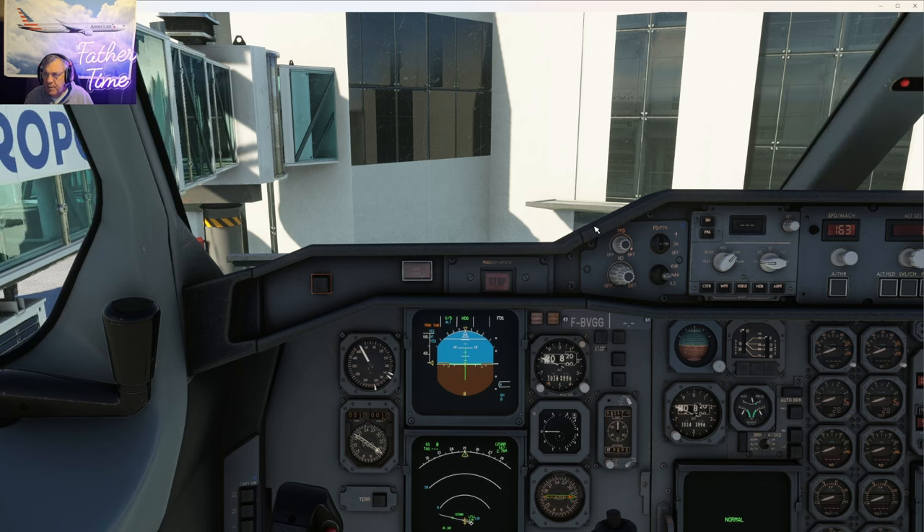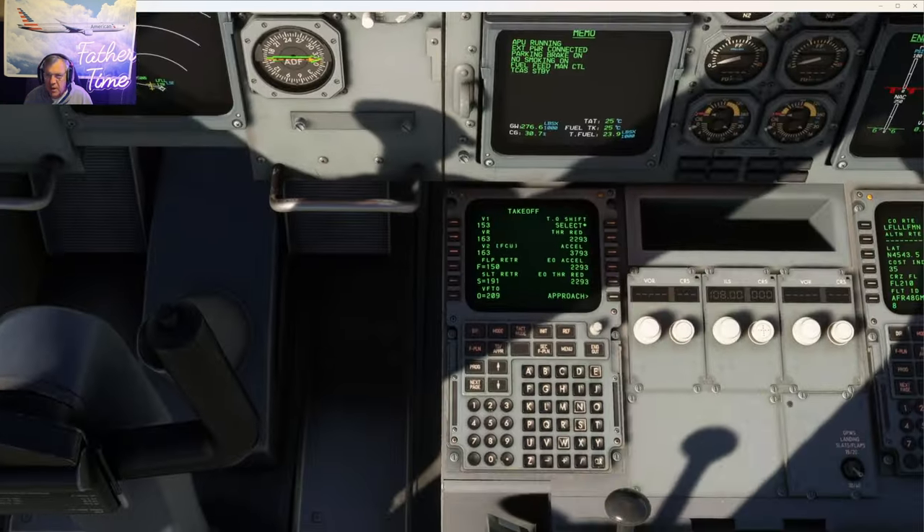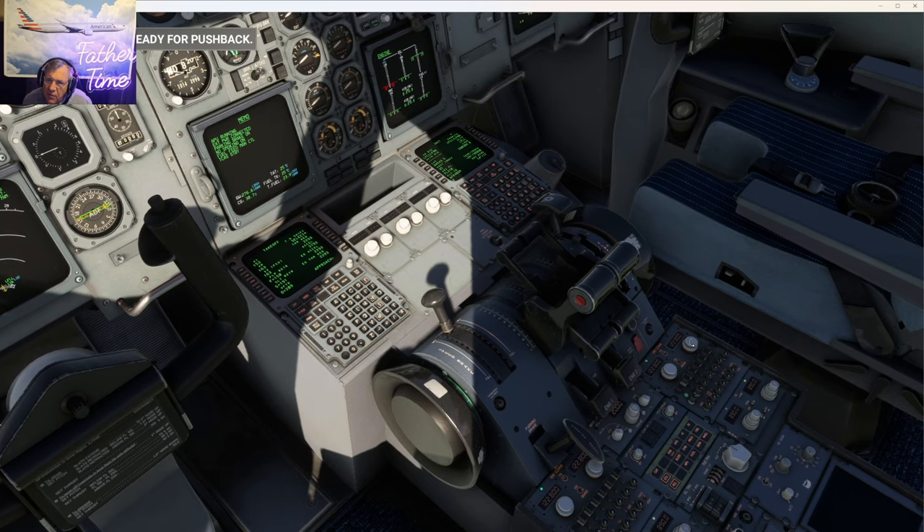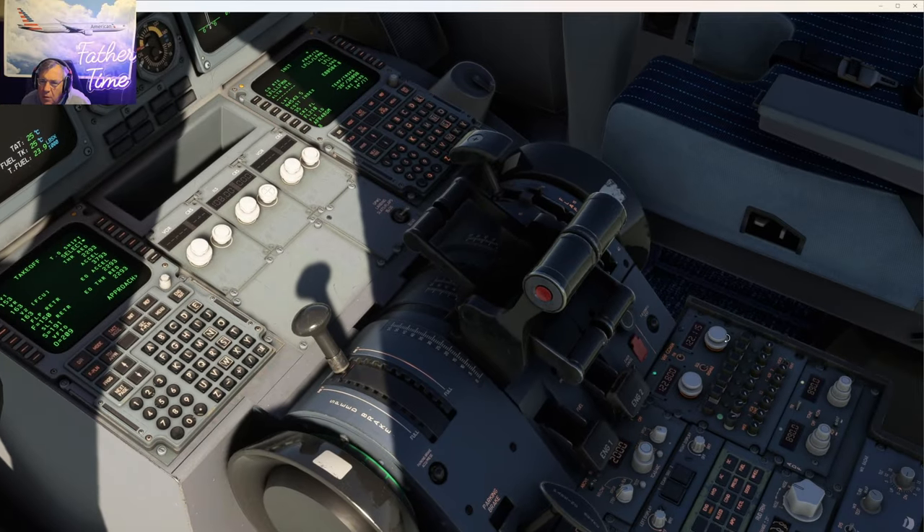From the ATIS: transition level coming back in is FL60. Going on guard over here. Setting up the runway heading. Let's go over the taxi brief and takeoff brief before we get our clearance so we know what to anticipate. Taxiing out: push back nose to the north per the lesson plan — Tango Charlie Tango, all the way to the end, alpha 1 is our holding point. Then setting 23.45 for ATIS, guard frequency 121.5.